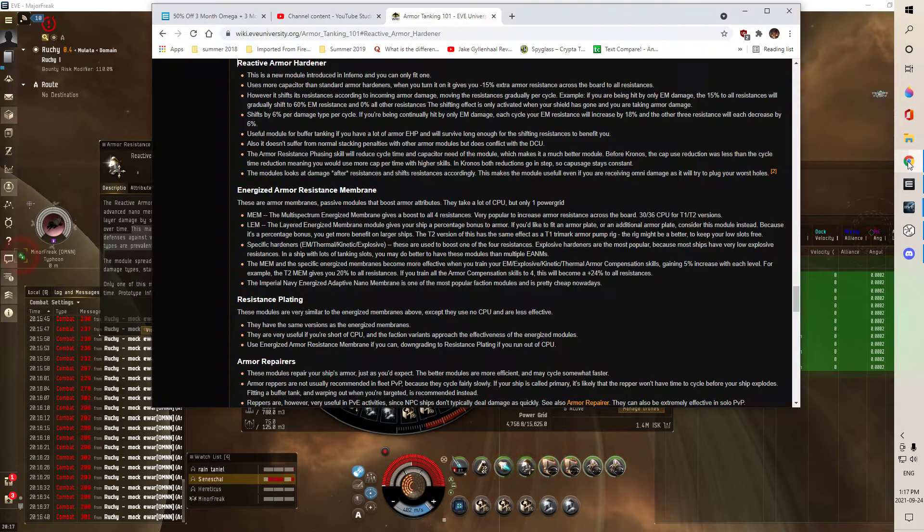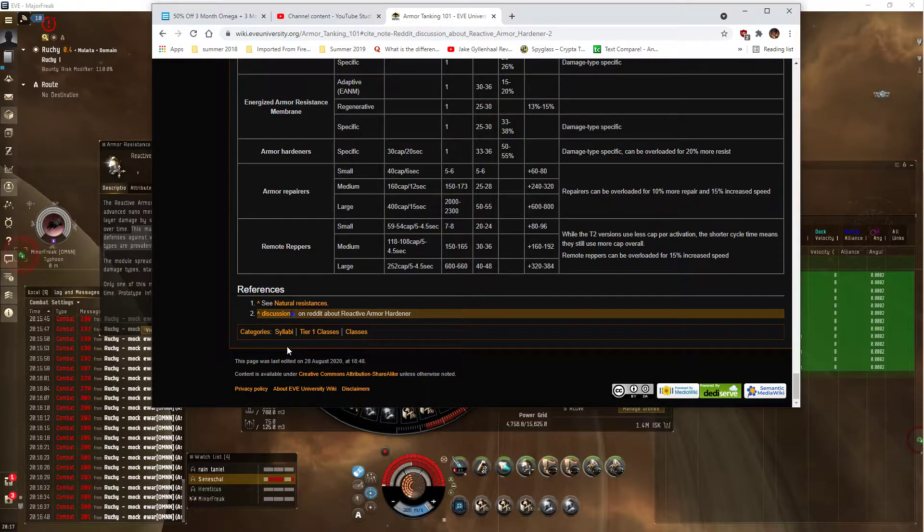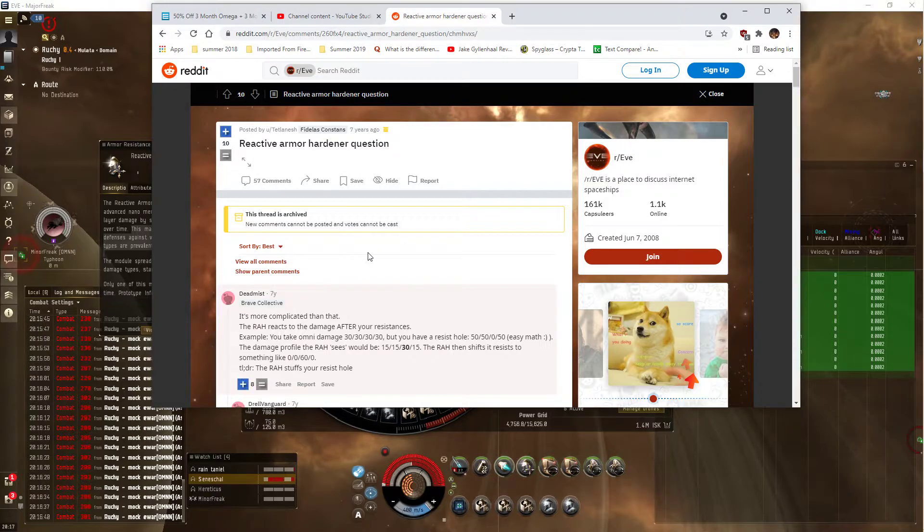Let's see if EVE University's wording is better. The module looks at damage after resistance and shifts resistances accordingly. This makes the module useful even if you're receiving Omni damage, or tries to plug your worst holes. Absolutely. And I didn't know that. Totally right. First time I actually respect Reddit. Stuffs your resist hole.